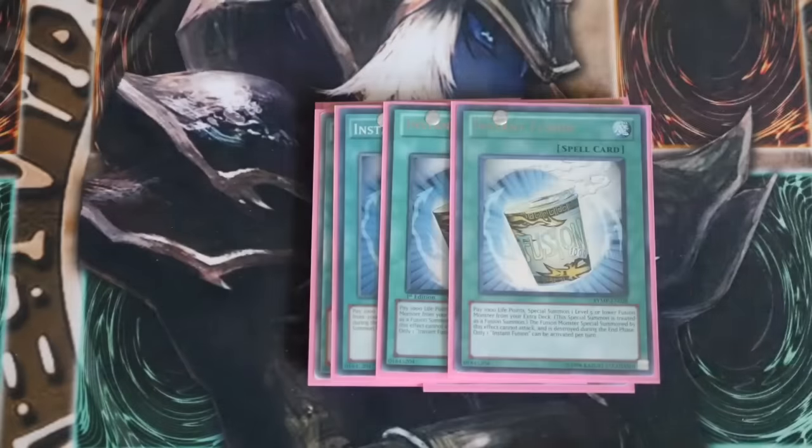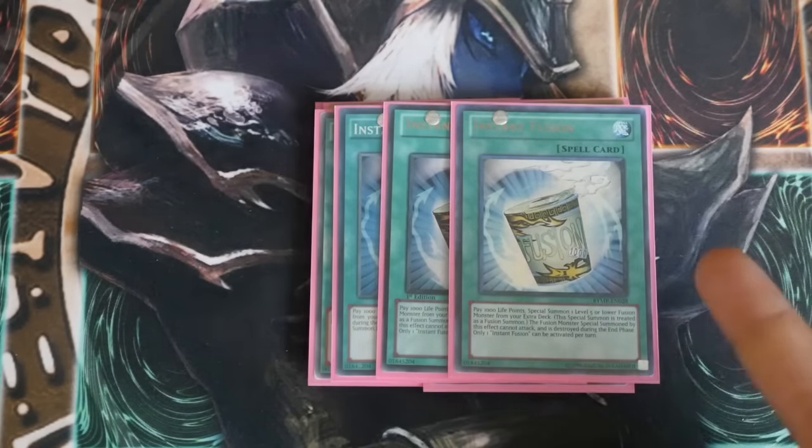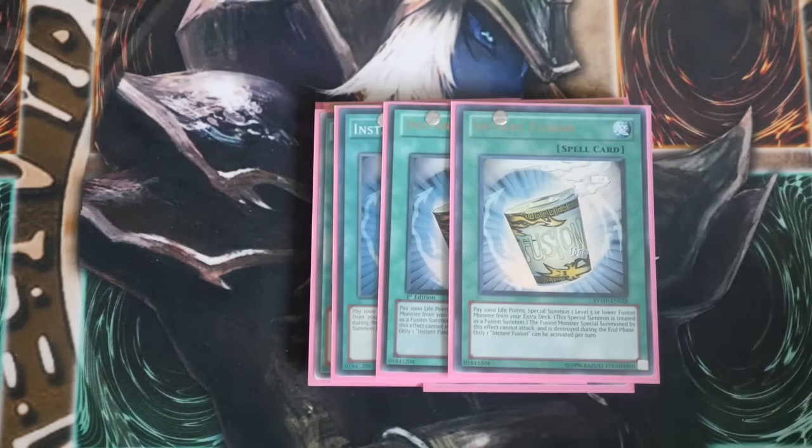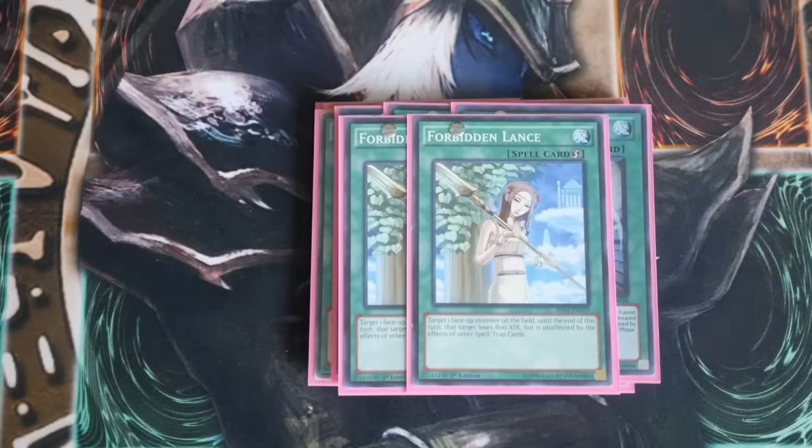Next up is Triple Instant Fusion. This card becomes fodder for your Summoner Monk. With Toad, you can recycle your Nordens, but sometimes you want to be recycling your Toads — when we get to the Extra Deck you'll see the build I've gone with. Double Forbidden Lance — this can be changed to anything you want. I was a bit skeptical when I put it in, but it actually worked out really well for me. I quite like Lance because it helps protect your cards when you need them protected.